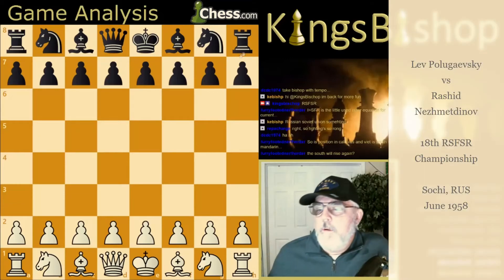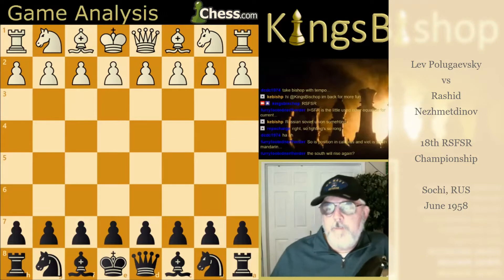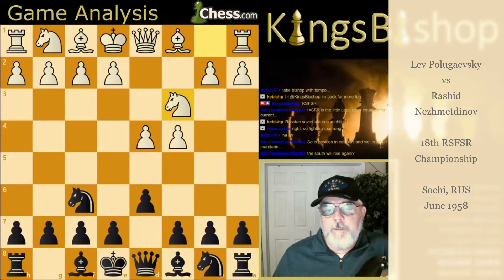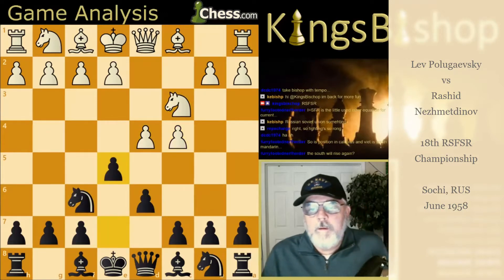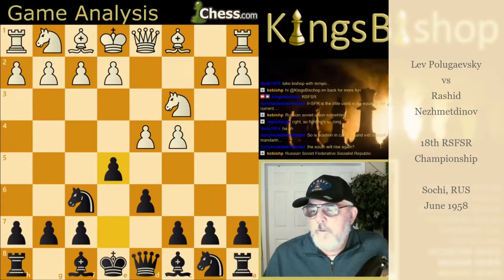We will flip the board around again, featuring the same opening. A54 in your encyclopedia of chess openings. This is the tabia for the Ukrainian variation.